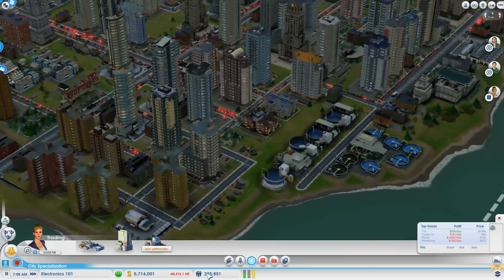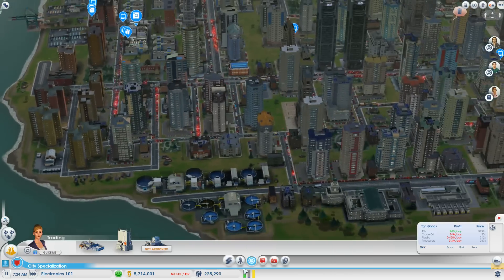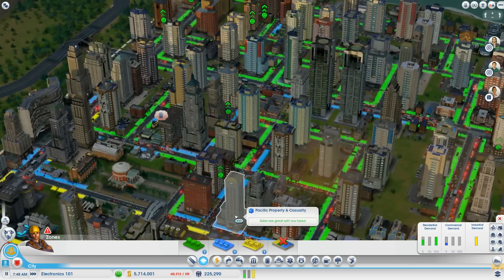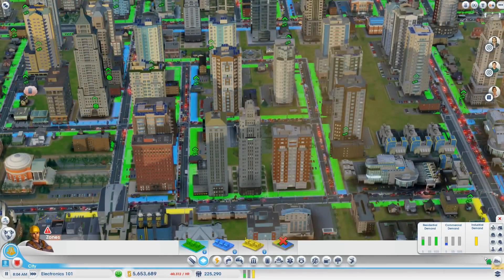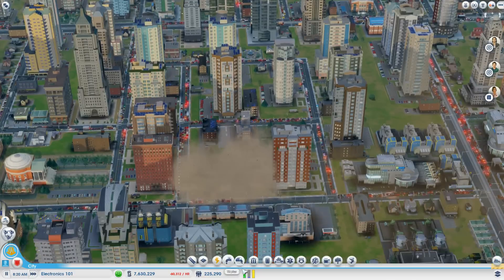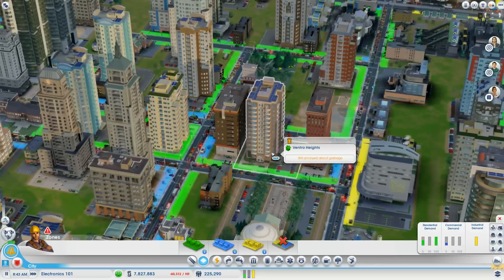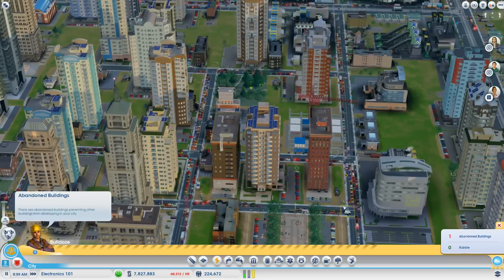I wonder if there's anywhere I could take out to get to 250. It actually looks like I could de-zone some commercial. But this building looks so cool. So this little square right here — this looks like I can re-zone that. It's doing good, but it's not amazing. That'll give them a little bit more room to re-zone too. These guys are really packed in there. Can probably take this road out. Nah, too much change.